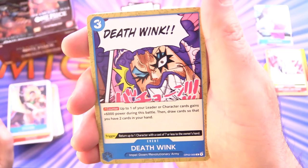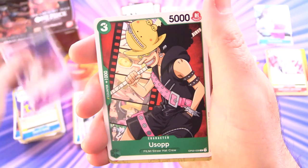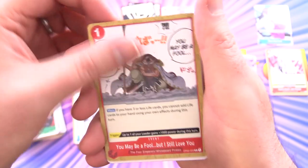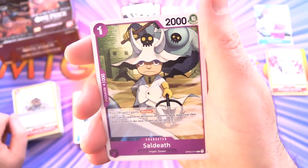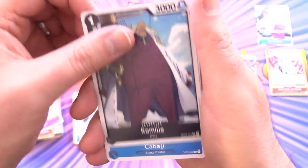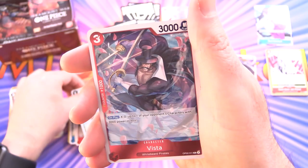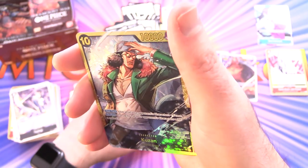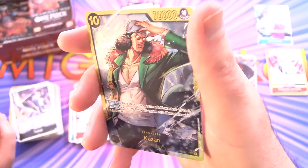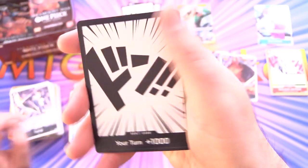Next pack we've got Deathwink — I'm going to have to watch more of this show, it looks hilarious — Domino, Usopp, Sadef, Kumail, Kabaji, Tashigi, Whitey Bay for the uncommons, Zuru, and Vista for the rare. Then a secret Kuzan — look at that! Fantastic pull. Two secrets — holy cow! And some more Don.